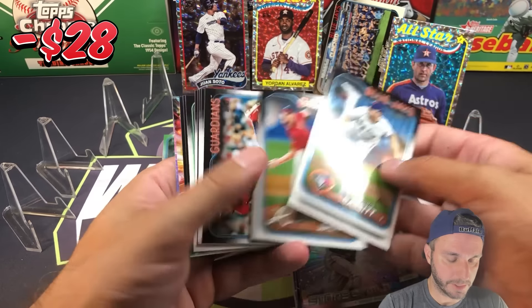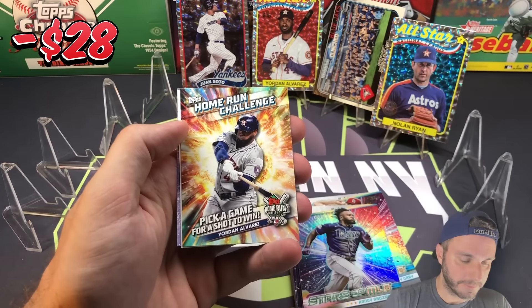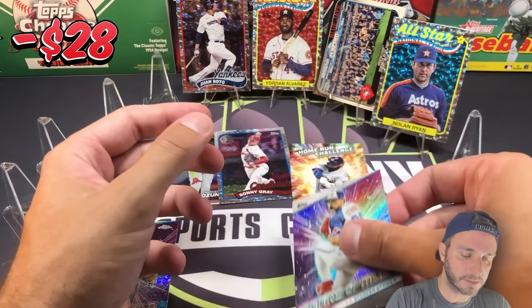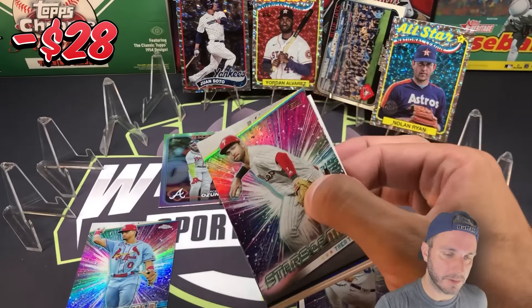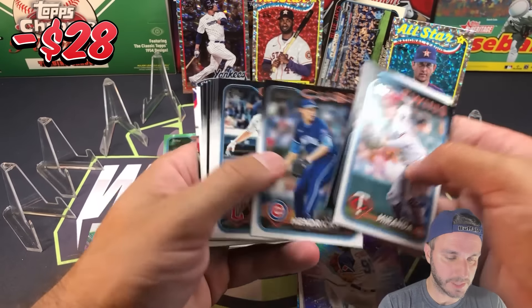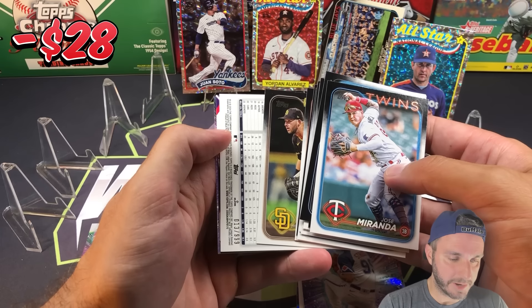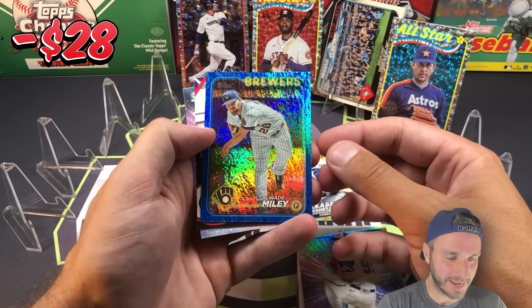Home run challenge card coming up in here. That's going to be another Yordan card. Spencer Strider All-Star insert and Strider Stars. We got some numbered cards — second numbered one; we got the Vintage Stock and now this one here. There's a P. Crow Armstrong base rookie, 13 of 999. Wade Miley, also 13 of 999.